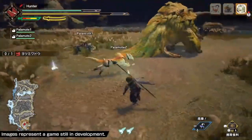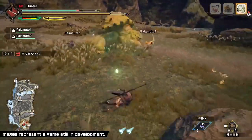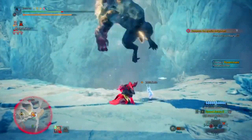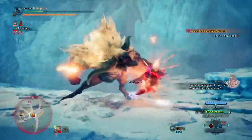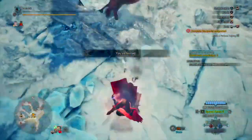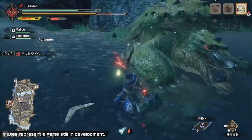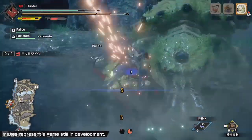The wirebug can also be used to perform a ukemi when you're sent tumbling by a monster — thank god this was included. No more getting stuck in a fighting game combo by Furious Rajang for me. The wirebug can also be used to speed up your momentum on the ground, not just to get in the air. If you ever need that extra burst of speed to get out of the way of a monster attack, the wirebug's got you covered.